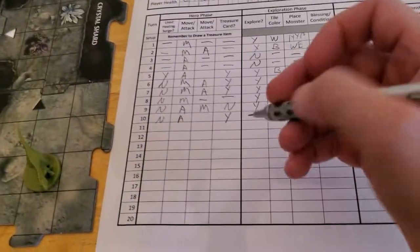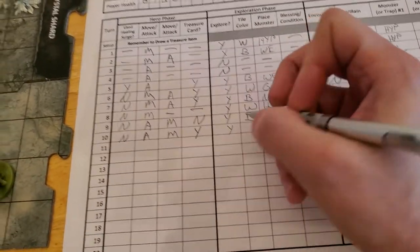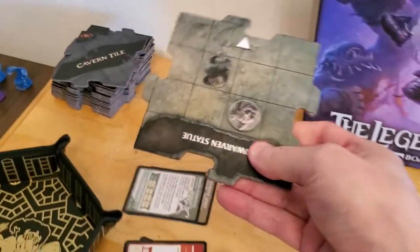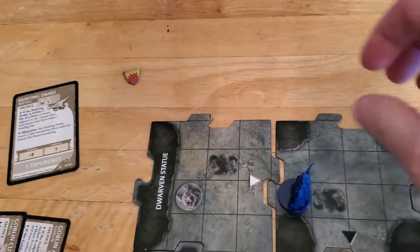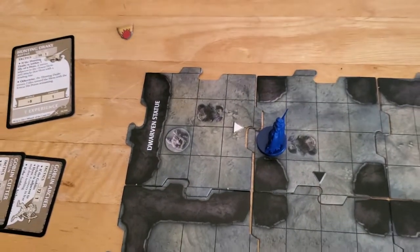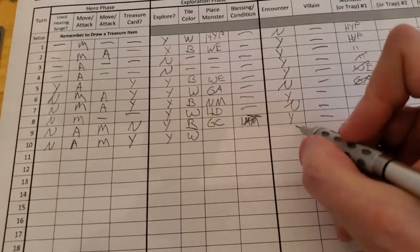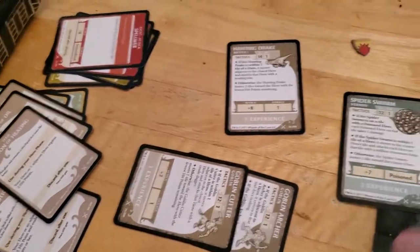Alright, so we attacked, we moved, we got our treasure, we got our hit points, and we are exploring. So let's go ahead and draw a new tile. And we got the Dwarven Statue — although the tile name doesn't have any meaning for this adventure. That's a white tile, a white triangle. Let's draw it so there will be no encounter. Draw a monster.